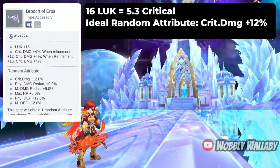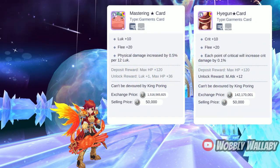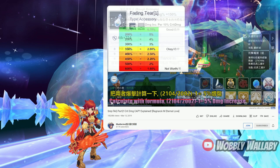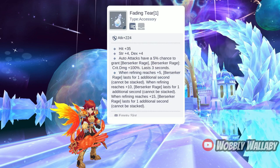Next is the Brooch of Eros. It provides luck and a 24% critical damage with the ideal 12% critical damage random attribute. Luck has good synergy with the Mastering Star card and the Hyugen star card. One thing to note is there are diminishing returns for critical damage. Once you hit around 300-350%, it gets a lot less ideal. You can see the details in Blueberry's video — I'll put a link in the description. If you happen to be using the non-ancient equipment accessory fading tier which gives you 100% critical damage for a certain duration, you may want to factor that into your critical damage percentage and choose another optimal property such as penetration percentage or physical damage increase depending on what you're lacking.